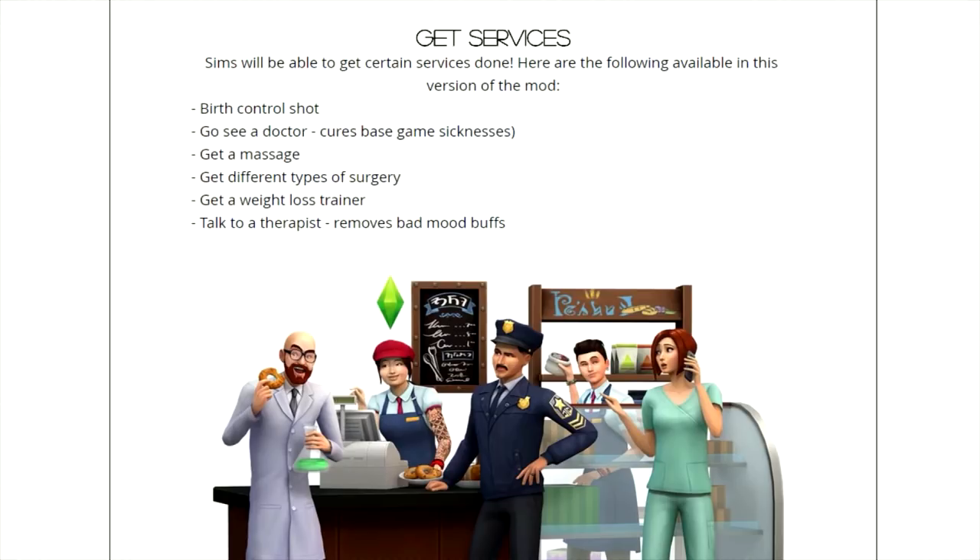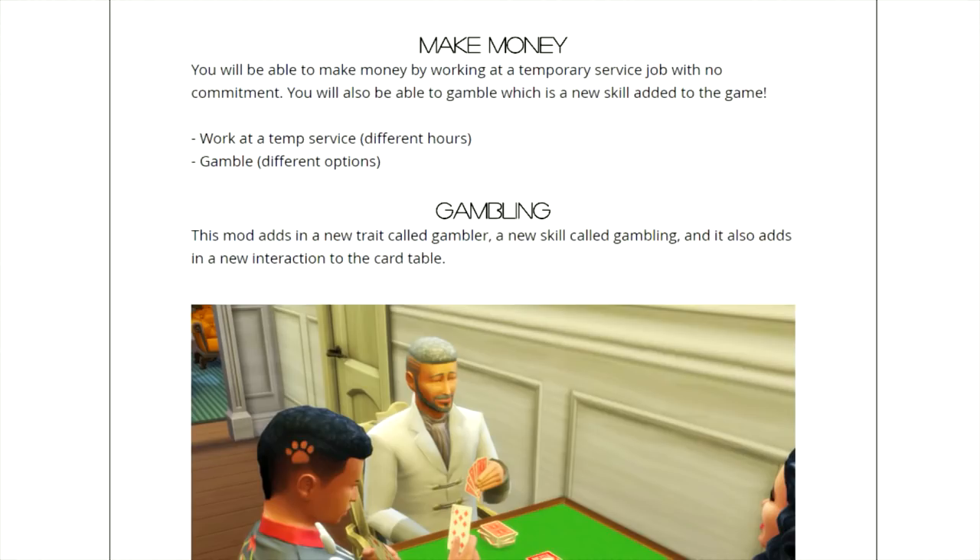You can also get services. Here are the following available in this version of the mod: birth control shot, go see a doctor, cures for base game sicknesses, get a massage, different types of surgery, a weight loss trainer, and talk to a therapist who removes bad mood buffs. The fact that you can get surgery — I'm really curious to see what type of surgery they'd get.